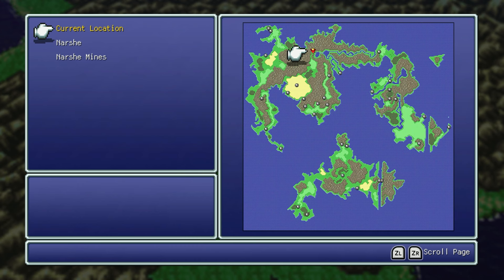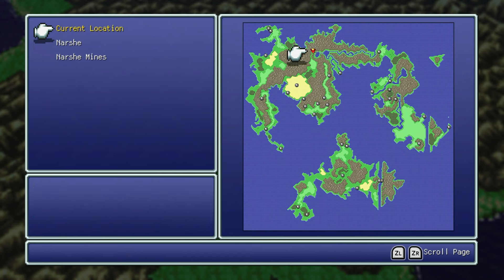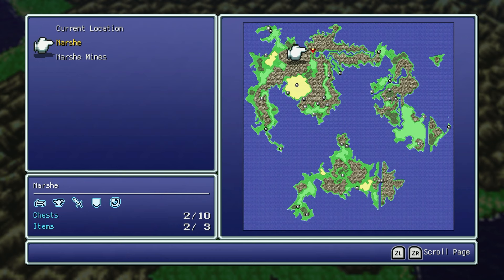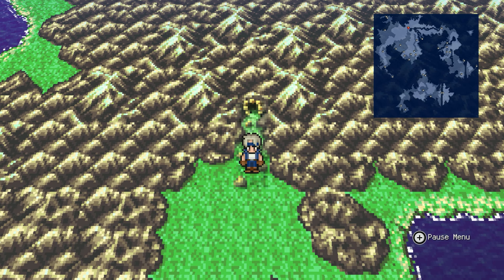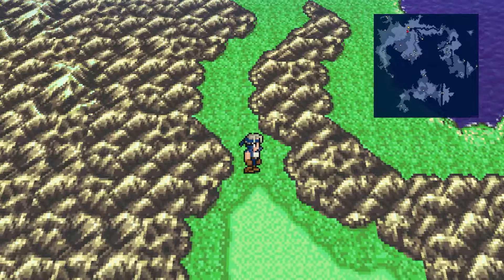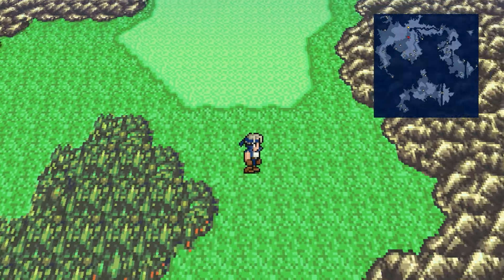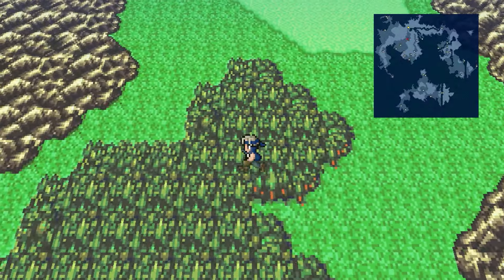Now we're in the overworld map. As you can see, this is a big world. We're here on the red arrow in Narsh and our destination is somewhere south, probably down in that desert area. There are a few enemies on our way to Figaro that I want to encounter. None of them are particularly special, but there is something I want to talk about that is going to play a core part of this series.